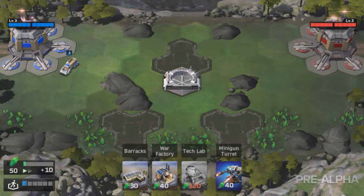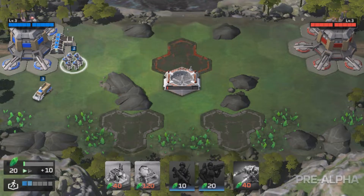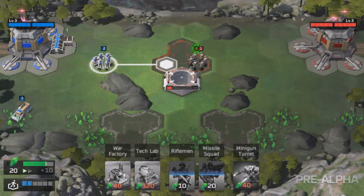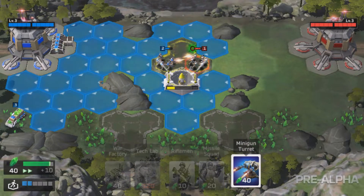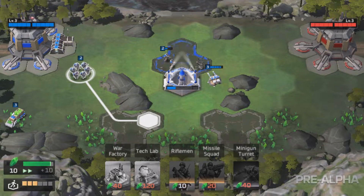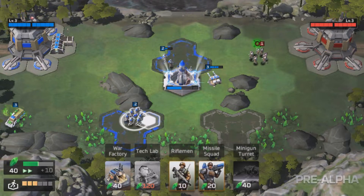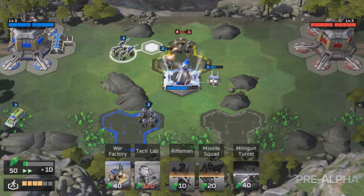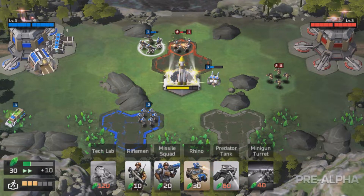Let's get our harvester going and then get our building set up, starting with barracks so we can pump out some cheap units. The enemy already took control of the missile, but thankfully we already have guys on the go. The key thing about the missile is that it charges up, and the charge is not reverted when you take control — it remains where it is. So if it's 90% charged up and you take it, you profit from it being almost charged up.